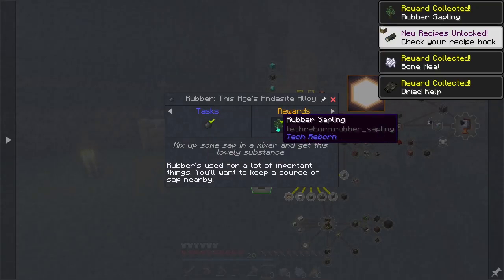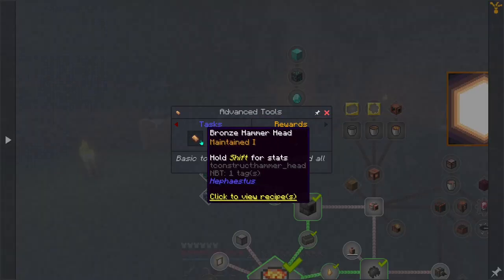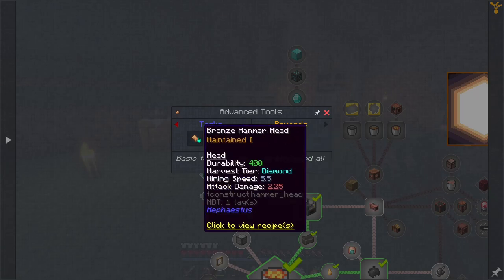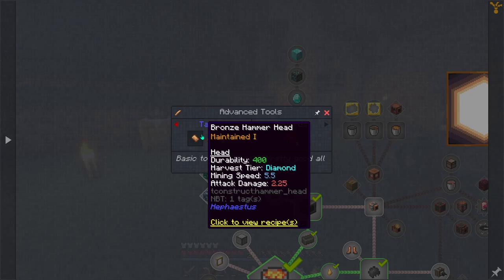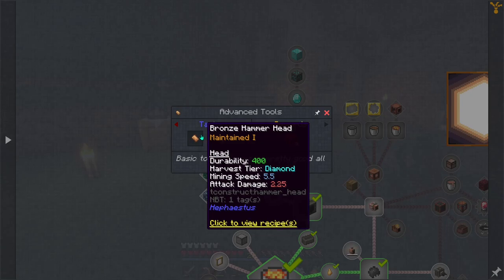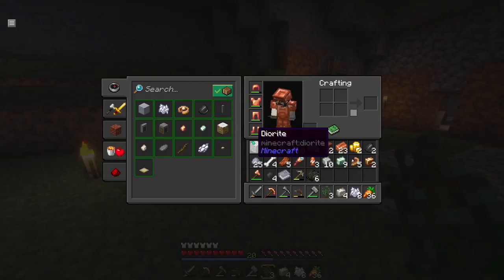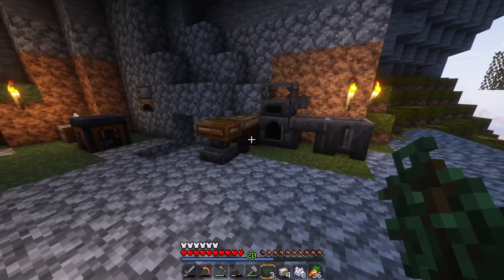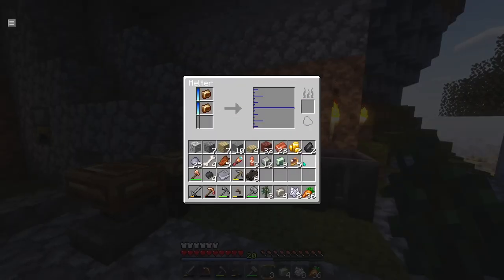We accidentally made rubber earlier, so I just went ahead and collected the rewards from that. Looking at the tools now, it does want us to make some bronze stuff. Now this is going to take a little bit longer to make, but look at that mining speed — it's 5.5. That's going to be a huge boost! It does take bronze, which means we're going to have to use bronze repair kits or put bronze ingots in to actually repair it, but I don't think that's going to be too big of a deal. So we put items in here and you'll notice there's a fuel slot on the right side — we can just go ahead and drop some coal in there and the bronze will start smelting.